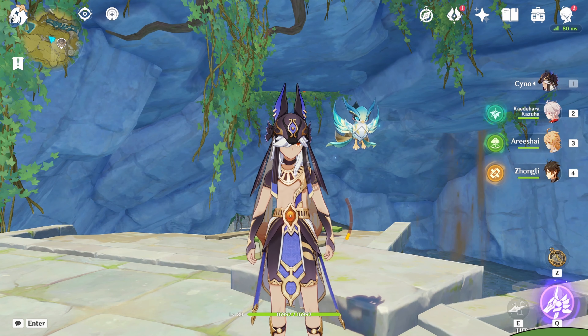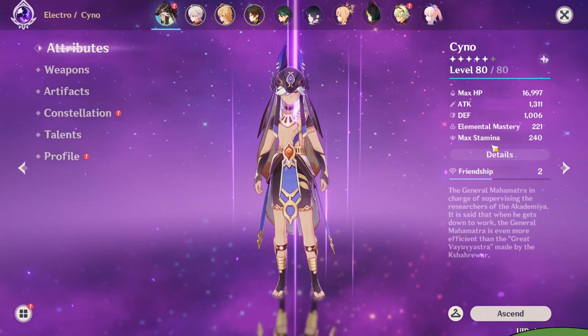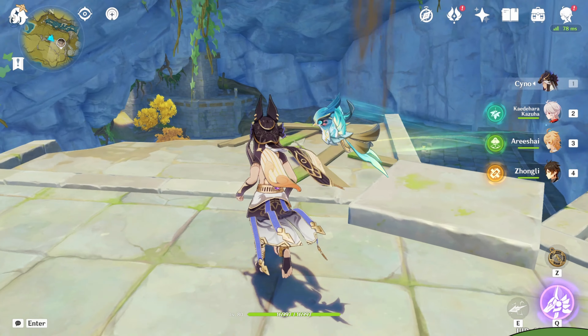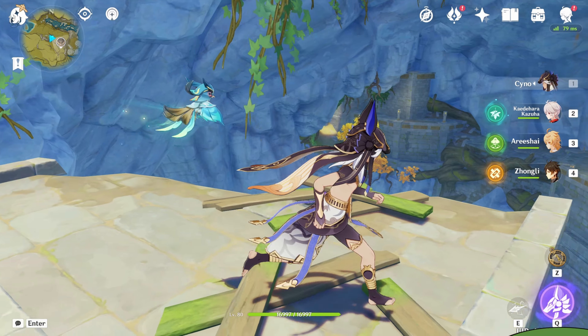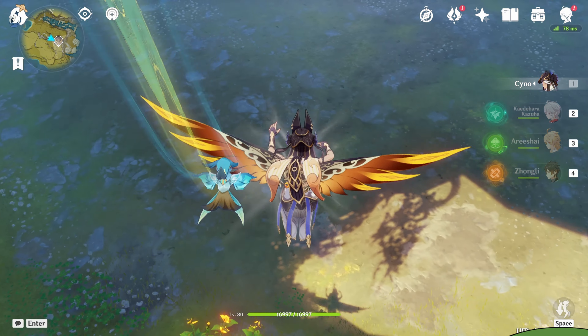Do keep in mind that this has no food buffs. This is exactly how his artifacts make his attributes and stats, which is very amazing. I think I'm one of the best Cynos. We're going to start with the EM sands — I'm going to put EM sands in the top left corner so you guys won't be confused which artifacts I'm using.